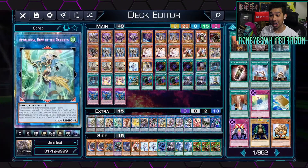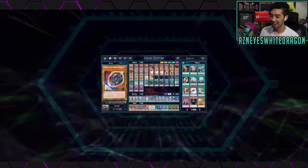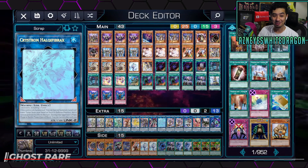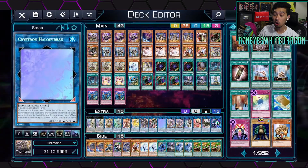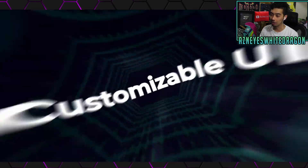Rarities — this is something new I haven't seen before, he didn't even tell me about this. We have Ghost Rare — Crystalline or Ghost Rare Rex over here — that's really cool. This is an awesome change, and you earn them by playing the game, which is free, and everything is available for you at the start.